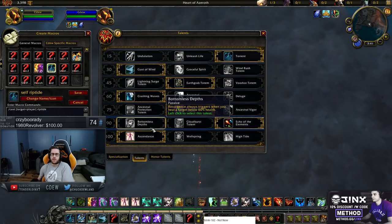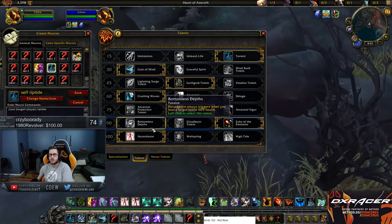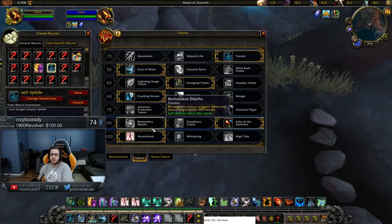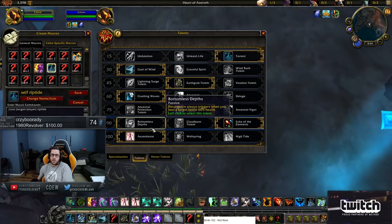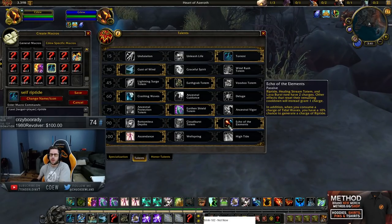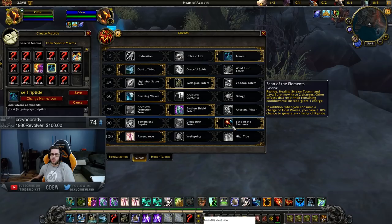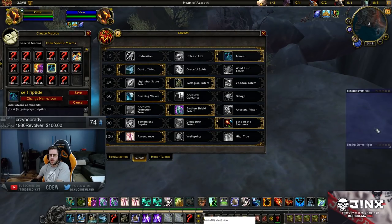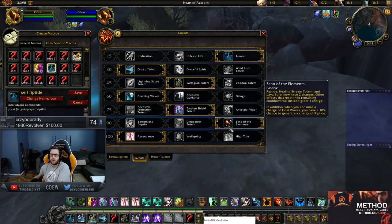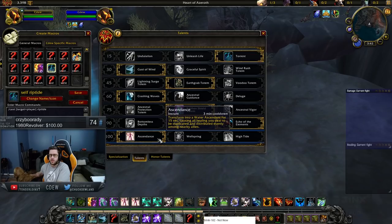Bottomless Depths you could use if you're struggling with mana — probably used commonly in 2v2. You can try it in 3v3 against teams with low burst but a long-game strategy. If you're constantly losing only on mana, give Bottomless Depths a try — you'll lose some throughput giving up Echo of the Elements, but it's worth switching if mana is the only issue. Echo of the Elements gives two charges of Lava Burst, Healing Stream, and Riptide — which are probably your top two healing spells — so obviously really powerful. Ascendance is your go-to every time. High Tide and Wellspring are completely useless. Ascendance is absolutely amazing and definitely the number one pick there.